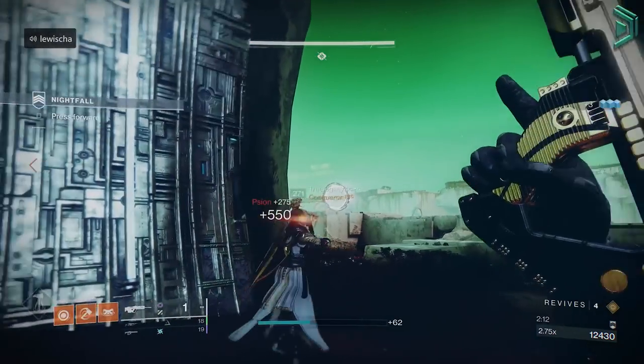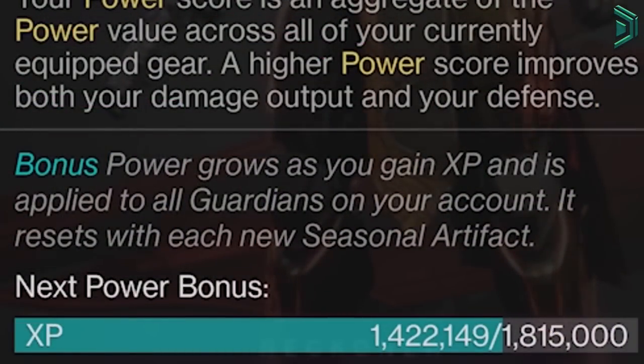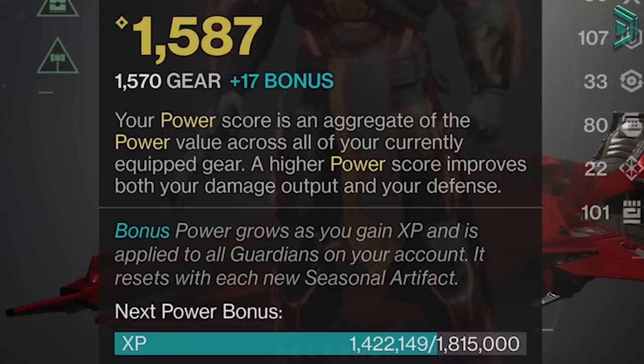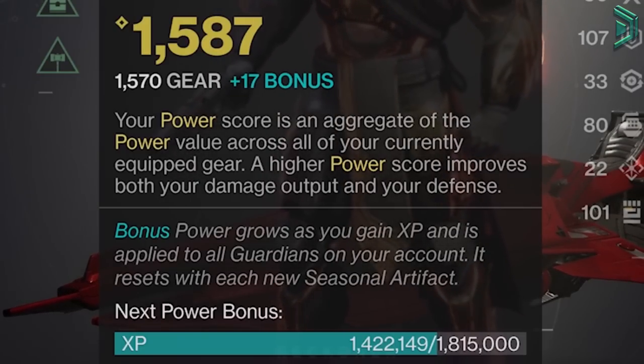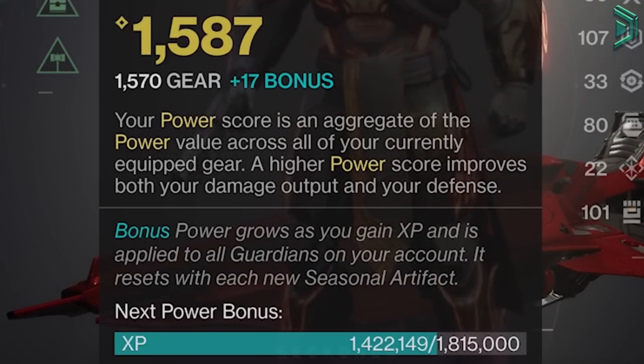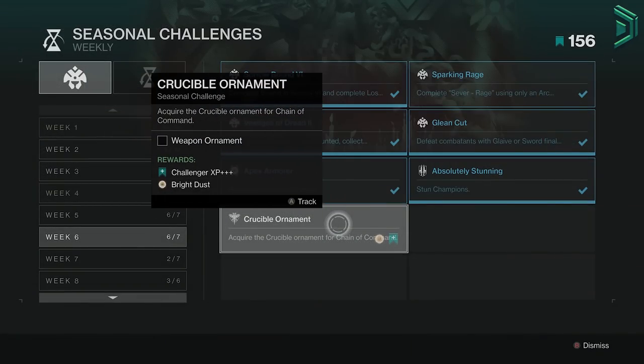Bonus power is extra power levels earned through XP as you play the game. The higher your bonus power gets, the greater the XP requirement is to unlock the next bonus power level. For example, when you get to a plus 17, the amount of XP required to get to plus 18 is around 1.8 million XP, or an extra 18 season pass ranks. The best way to grow your bonus power level is to do bounties and seasonal challenges for XP.